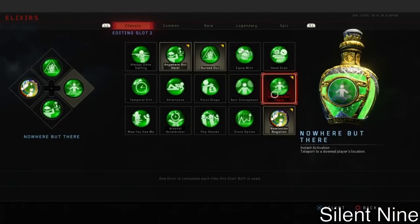The first thing you will need for this glitch is the Nowhere's But Here elixir, which you can get by going to Create-a-Class before you load into the game. Once you have that, load in and make sure you have that second player. Now, this is the most important thing: this glitch is very spot-specific. You have to be in the exact same spot — if you're not, it will not work.